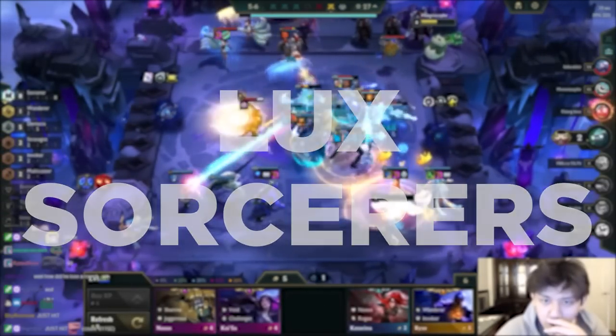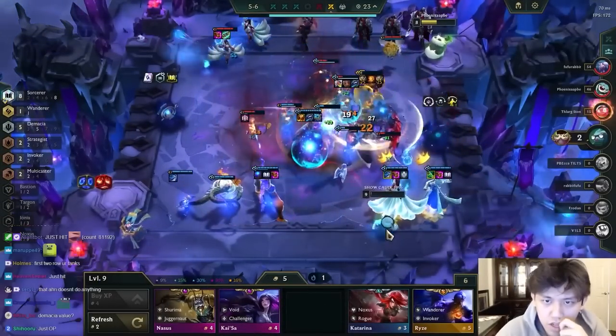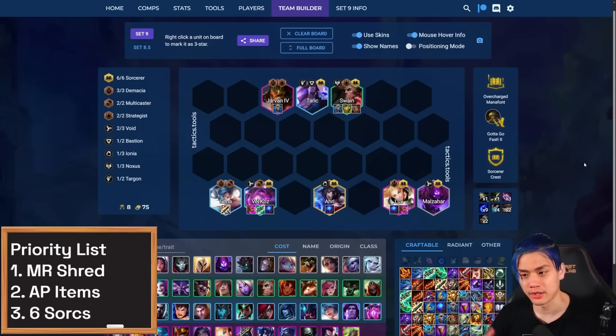Lux Sorcerers is really powerful right now and has changed a little bit from the variations we talked about previously. The comp has now gotten way more dependent on not just rods, but tiers. In the past, when you had multiple tiers, you didn't really know what to do with them because they weren't super efficient outside of making one item like Shojin. But now with the changes to mana items, you really do want Blue Buff primarily on Lux, Vel'Koz, and Ahri. So having a lot of mana sources is really good.